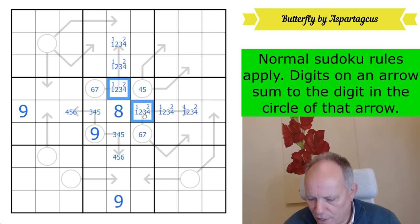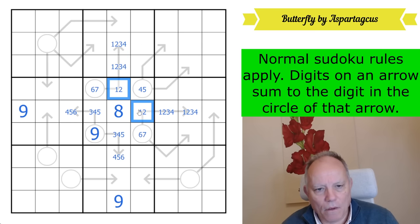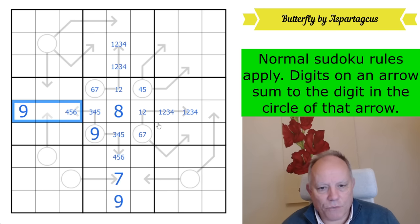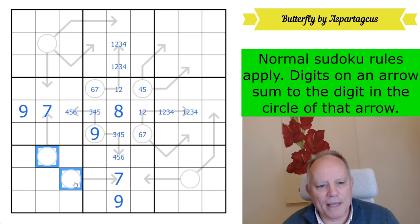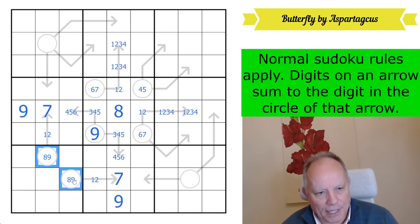This three, four, five triple is ruling three and four out of those cells, which are a one, two pair now. Seven in this column cannot possibly go here because it's a three-cell arrow — it would add up to at least ten when you made these two different. So seven goes here. Seven in this row, we can do the same — we whack it here. That's exciting because we mustn't have the same digit here. So that's a one, two pair that can't see each other but they are different. And that is an eight, nine pair because they do see each other and they have to be different.